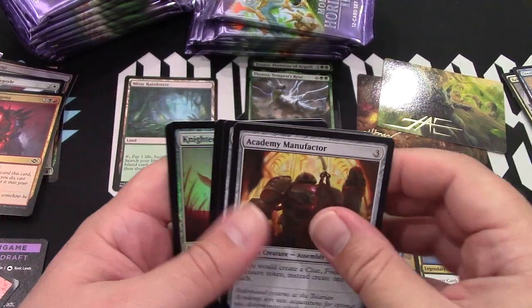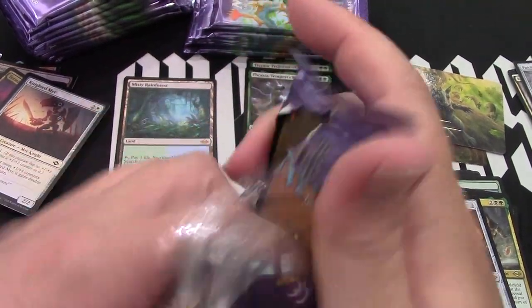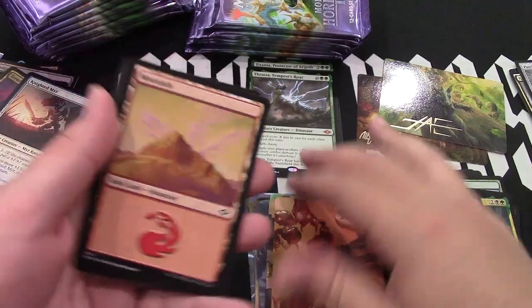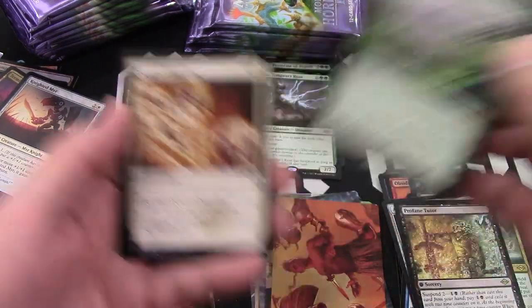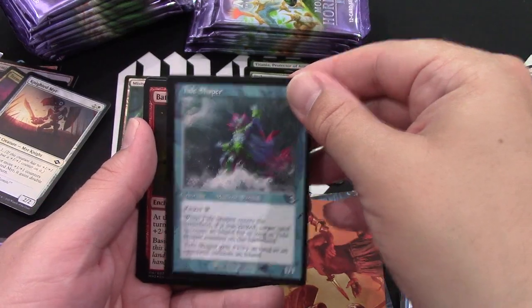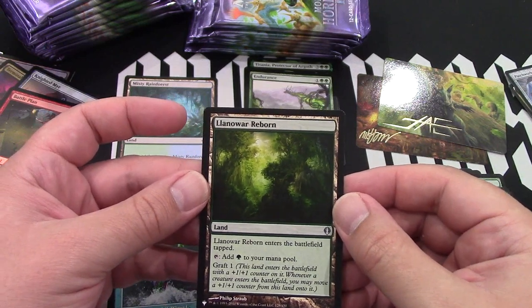Another manufacturer, Patchwork Gnomes, Bone Shards, and another foil. Profane Tutor, Endurance — there we go, nice! Cleansing, then Tideshaper, then Battle Plan, and Land of War Reborn, nice!